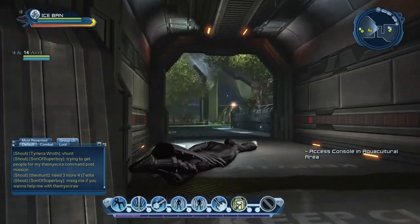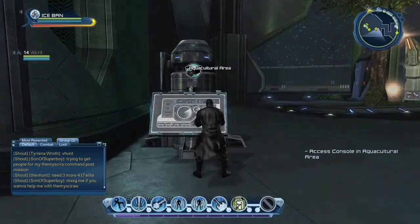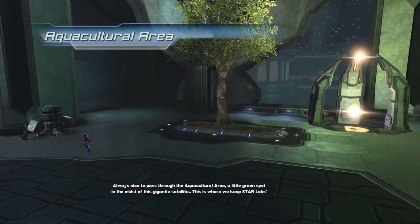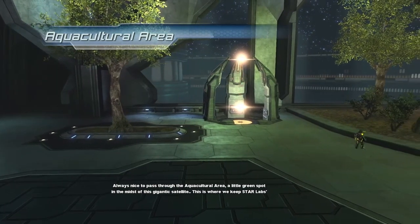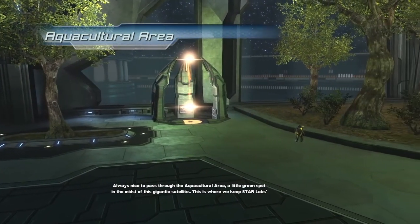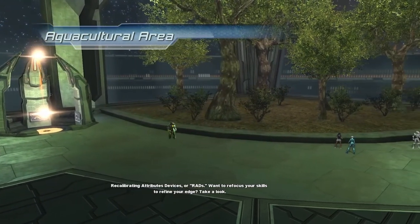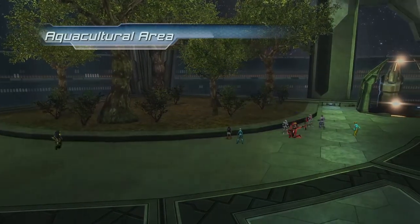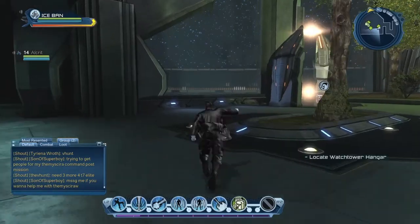We have to access the console in the aquacultural area. Always nice to pass through the aquacultural area — a little green spot in the midst of this gigantic satellite. This is where we keep Star Labs' recalibrating attributes devices, or RADs. Want to refocus your skills to refine your edge? Take a look.